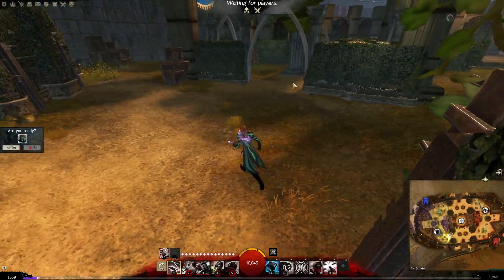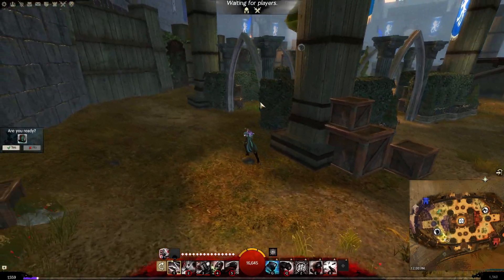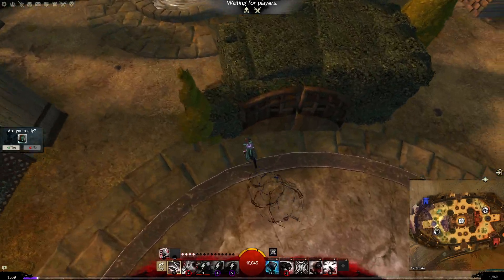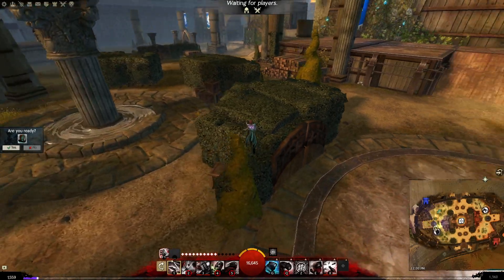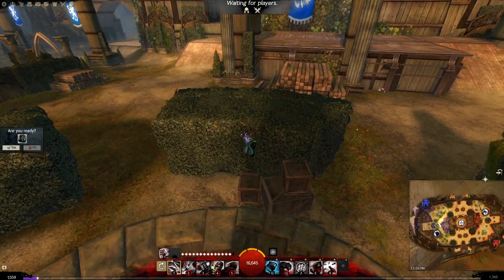All this stuff over here is pretty easy to understand - you don't really need anything explained, just get on top of it. Over here is an interesting one because you can actually jump to it from here without the box. A lot of people go around and use the box, but you don't need to. And that's pretty much Colosseum.